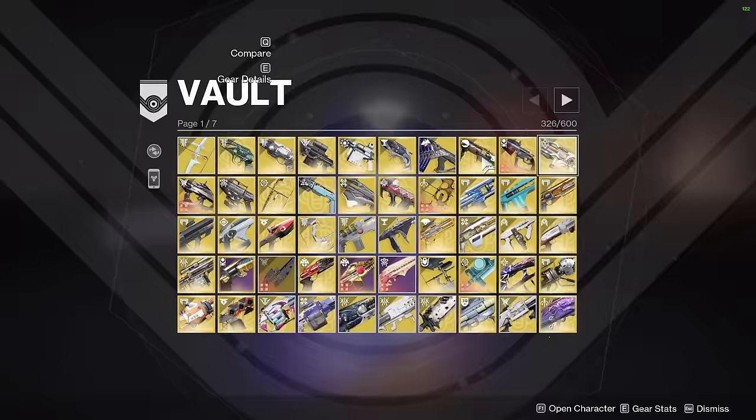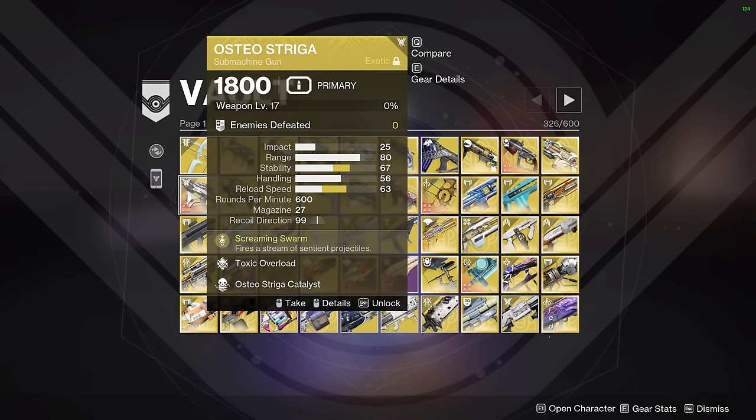Next up in the second row we have Osteostriga. This weapon has almost no kills because I don't use it at all in endgame PvE and speedrunning. However, it is in the Necrotic Grip Strand Warlock build, so look forward to that when the GM build series drops.